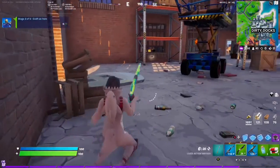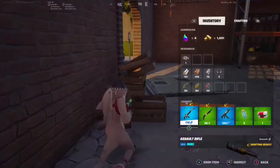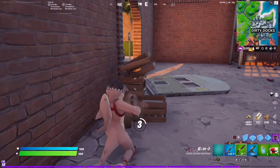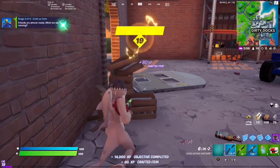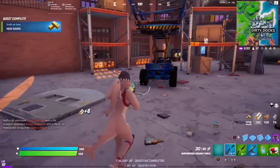Next we need to craft an item. Let's find some shelter and try to get a green weapon, because I think with greens we can craft automatic. Let's make a suppressed assault rifle — my favorite weapon in the game. Now we're official!